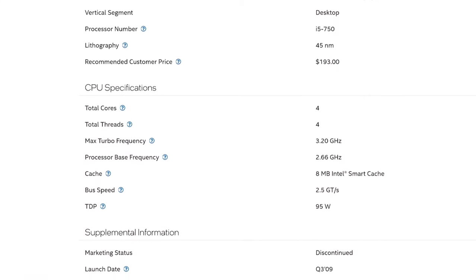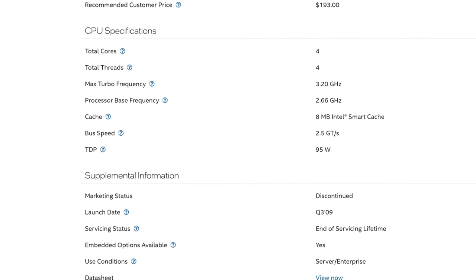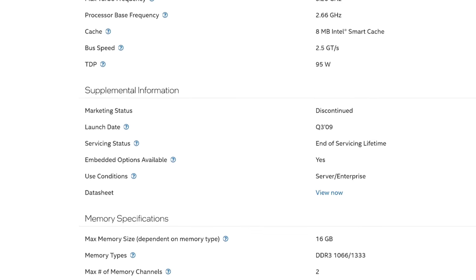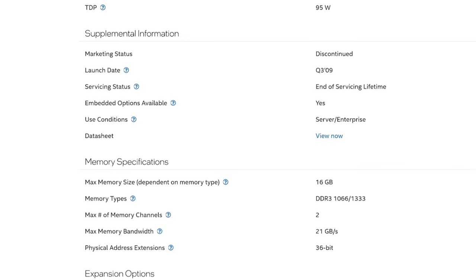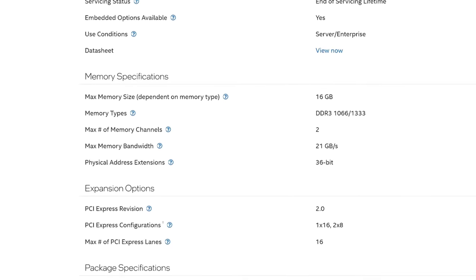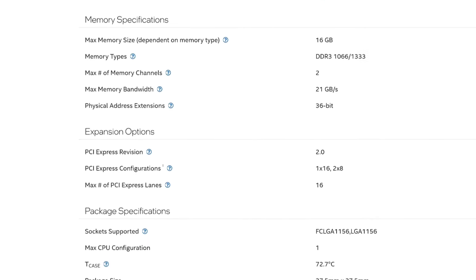The i5-750 is the first i5 processor that Intel ever made. It has 4 cores and 4 threads that boost up to 3.2 GHz. Back in 2009, Intel released many other processors in various price ranges, which included the first-gen i3s and i7s, but a lot of people decided to go with the i5s since they were both affordable and capable at the same time.